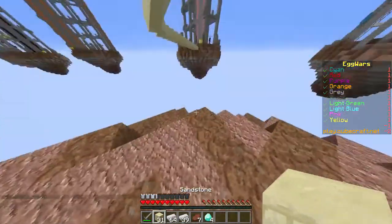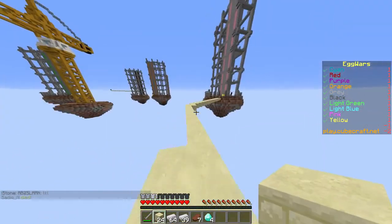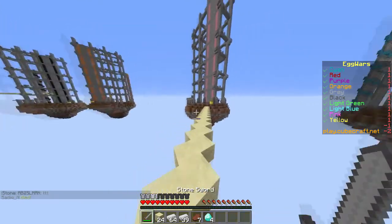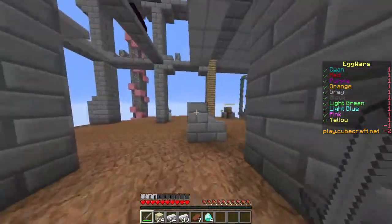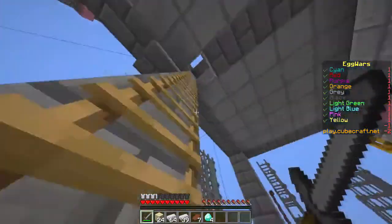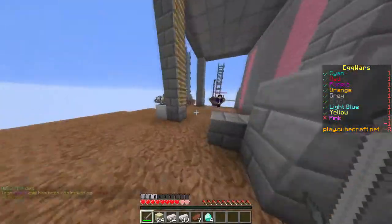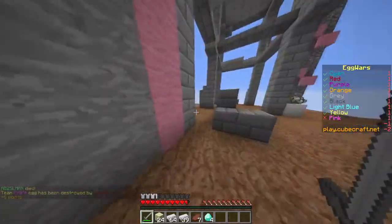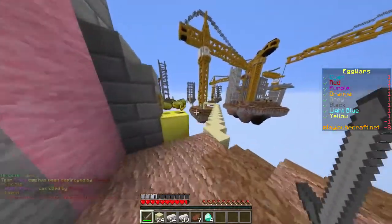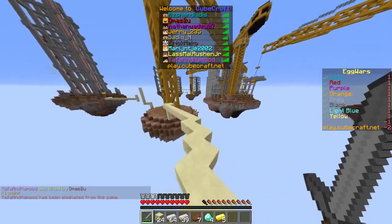Let's yolo it and go to his island now. Sometimes you have to take risks to get somewhere in life. He's just at the shop for some reason, so we are free to go on top and destroy his egg — there we go. Now we can kill him very easily — there we go, he's down, he is out of the game. Let's go back to the diamond generator.